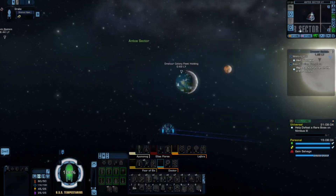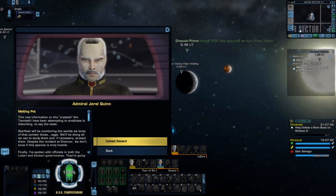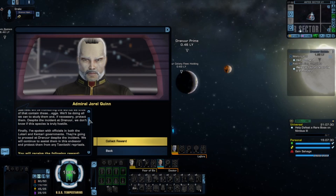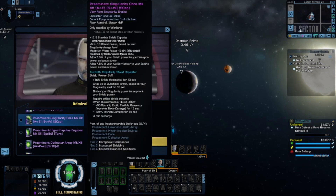I'm confused. I'm in a miracle worker ship, but I always used to have a little display of what abilities you needed to use to activate your miracle worker, and that seems to have disappeared. Starfleet will be monitoring the worlds we know of that contain these eggs. We'll be doing all we can to study them and, if necessary, protect them. Despite the incident at Draenor, we don't know if this species is truly hostile. I've spoken with officials in both the Lucari and Kintari governments — they're going to proceed at Draenor despite the incident. We will continue to assist them and protect them from any Zinkethi threat. They'll probably sort it in the next couple of days. And we've got a new gear set with this, plus physical damage resistance rating — that'll be useful for the shuttle.